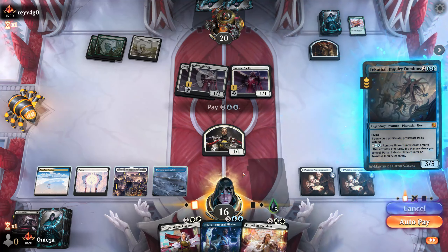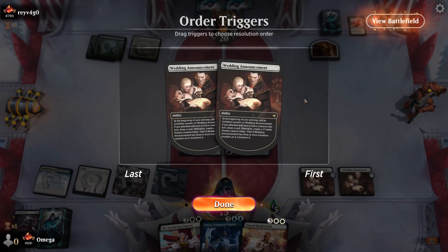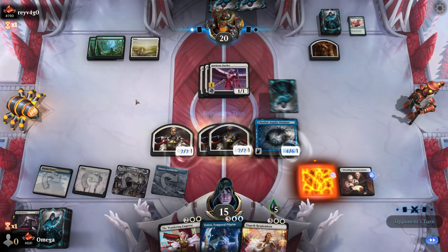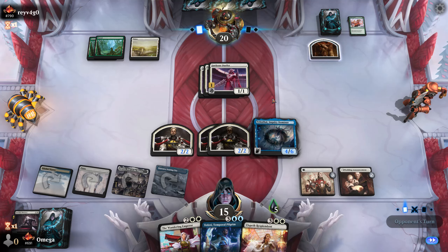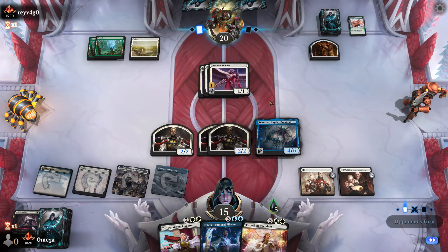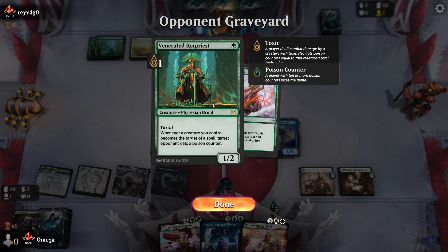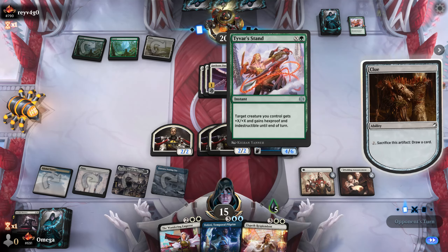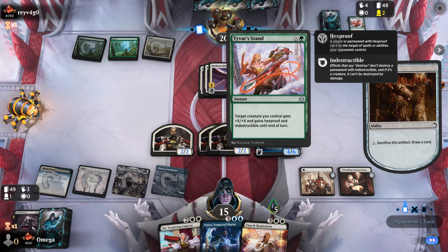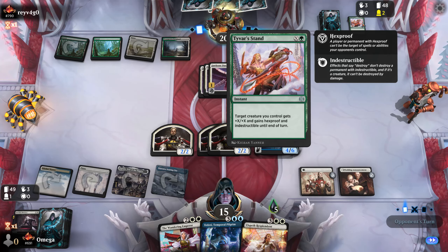We die to poison not damage, so we can just stack all of those things. Spam your Wedding Announcement and in a few turns your board will be massive. I hope he brought a sweeper because it doesn't look like he's going anywhere. He'll probably have some combat tricks I don't know exactly. This card — Tamiyo's Safekeeping — is absolutely amazing with the option to just be a win-con. Insanely good.